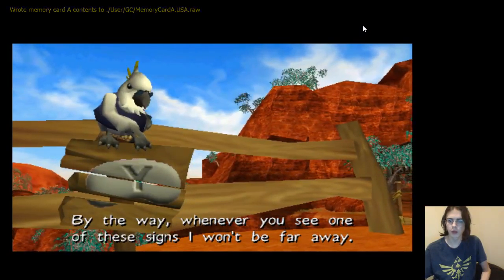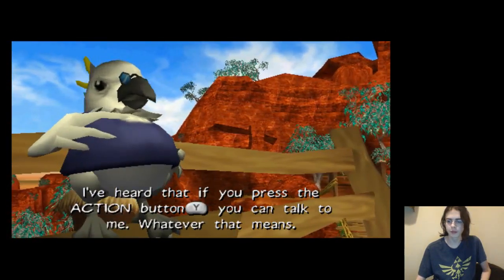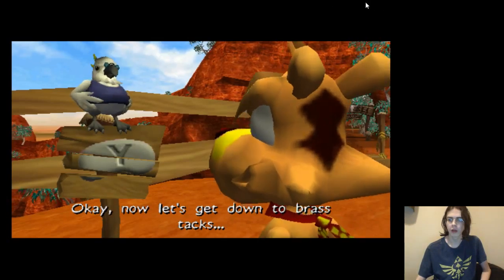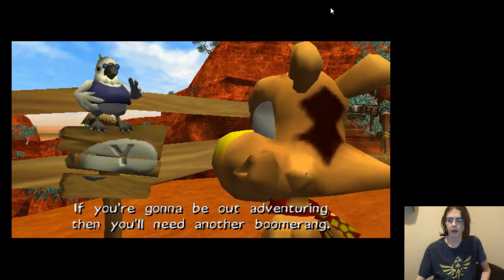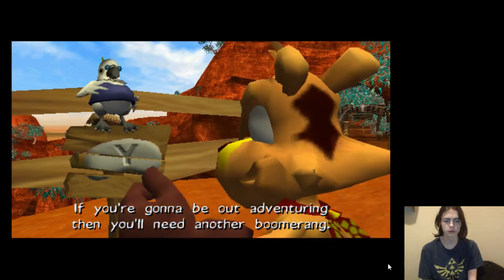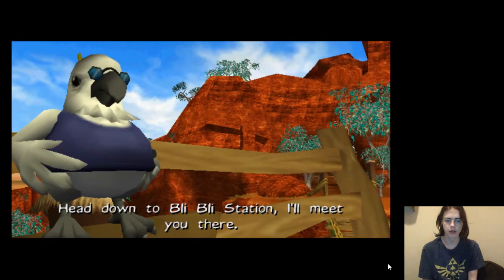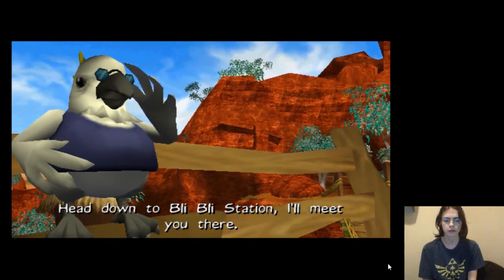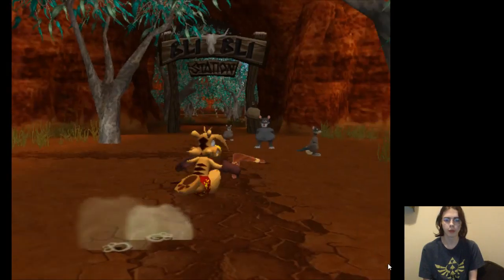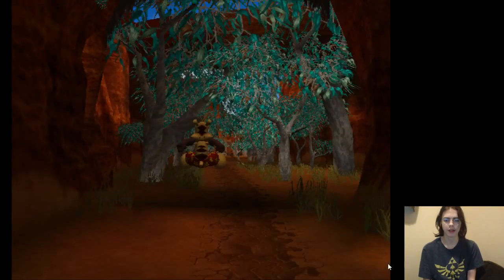I won't be far away — if you press the action button, you can talk to me. Whatever that means. Okay, now let's get down to brass tacks. If you're gonna be out adventuring, then you'll need another boomerang. Head down to Bly Bly Station. I'll meet you there. Alright. Bly Bly Station. BOOMERANG! Yeah! I missed this game.